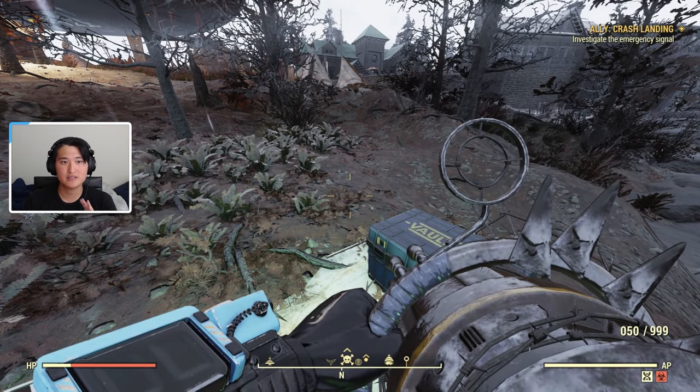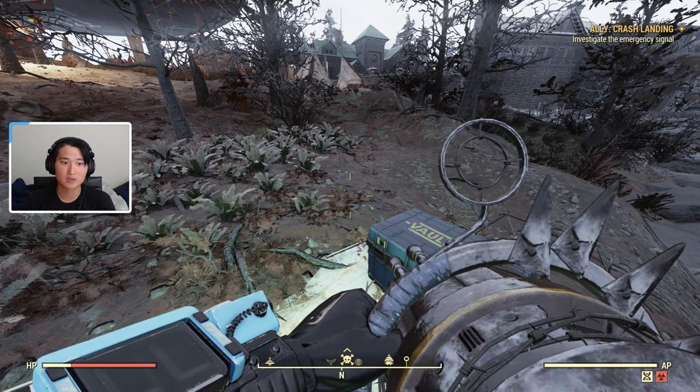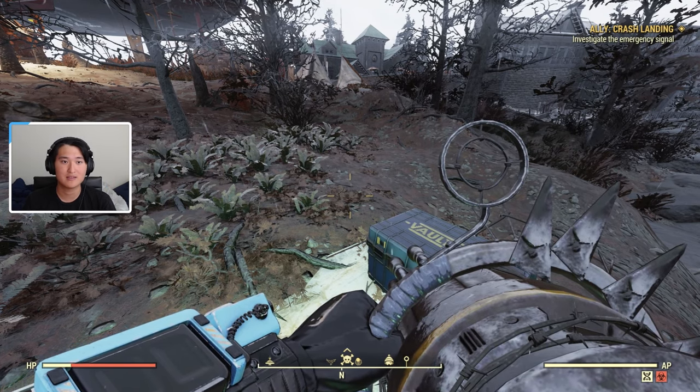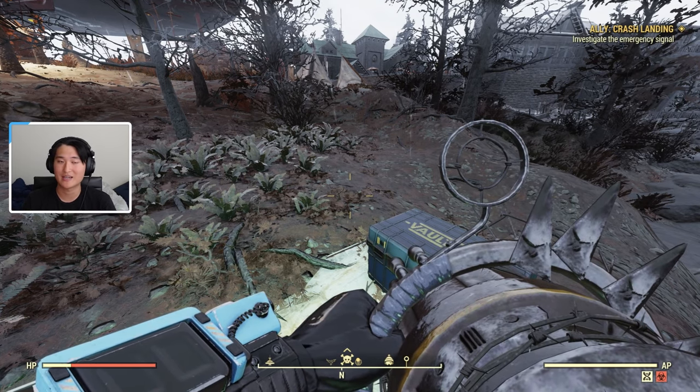Another method is you could loot the interior of the Whitespring Resort and there are telephones there. Or you could kill Mirelurk Queens. But honestly, Pleasant Valley Ski Resort at the Top of the World is probably the best location to loot the most amount of fiberglass. And then the best option if you can launch a nuke is to just farm Wendigos at Earl.